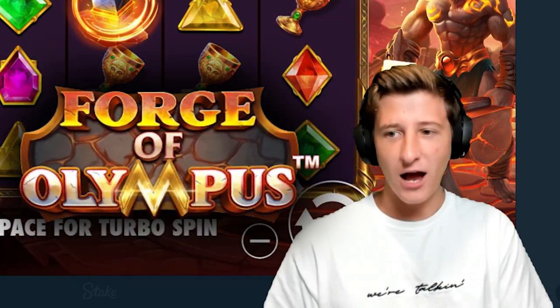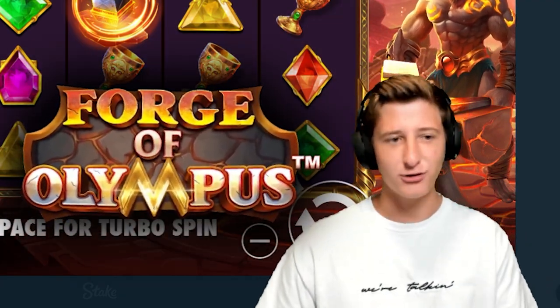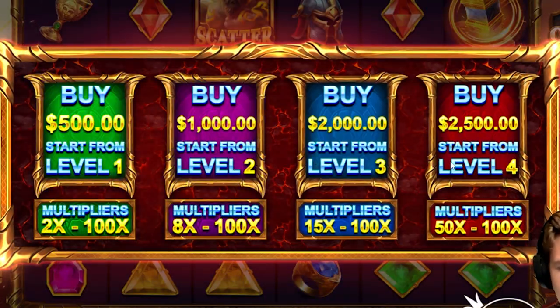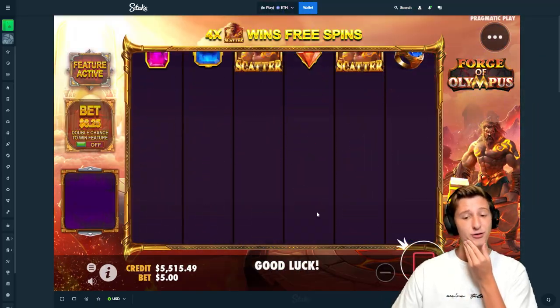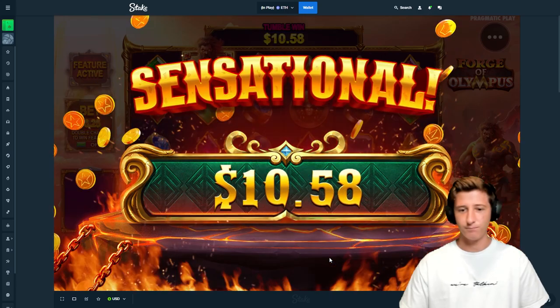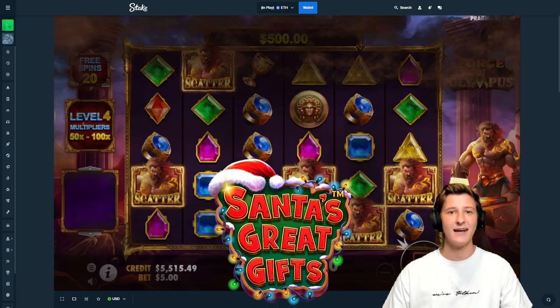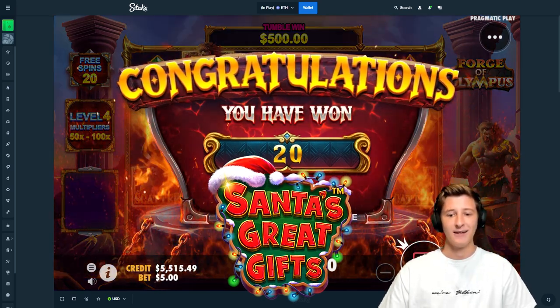Alright, what's up guys? We are on Forge of Olympus — I'm pretty sure it's Gates of Olympus. I just clicked on buy free spins and what are we looking at? 500x buy, $2,500 buy. This is, what's it called — it's that Santa's Great Gift slot. Well, this is new.